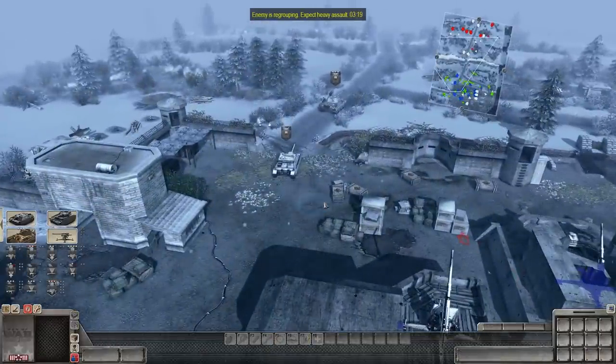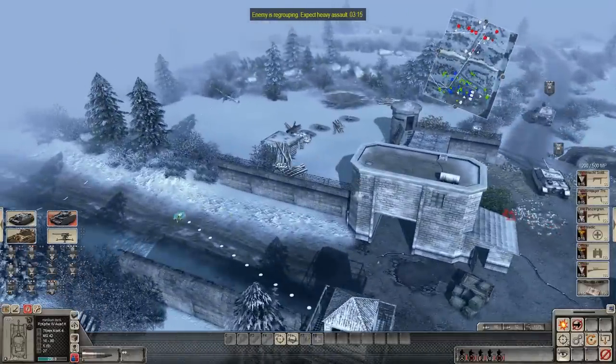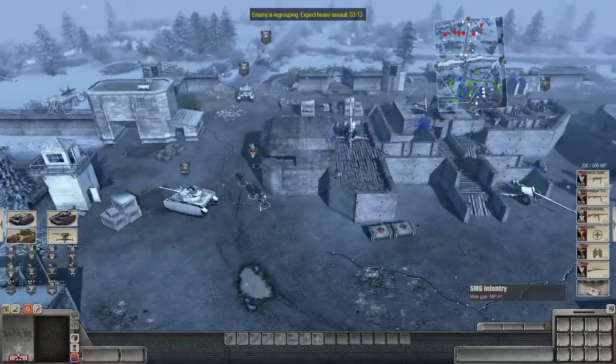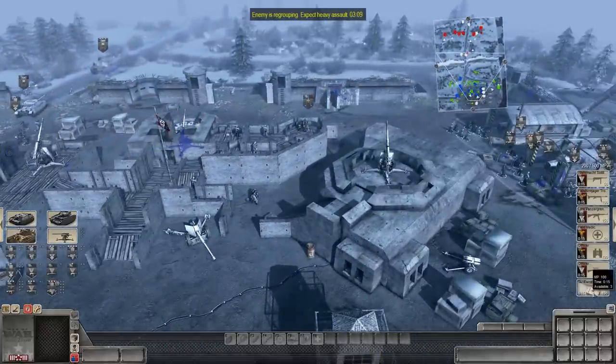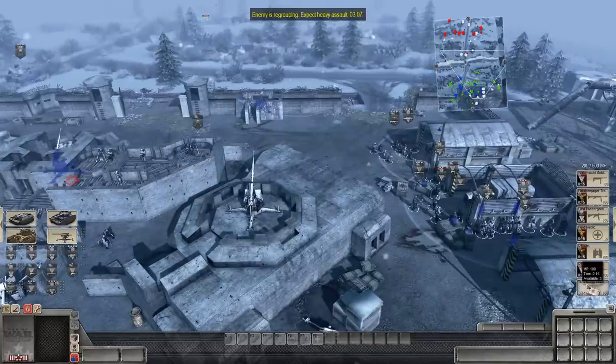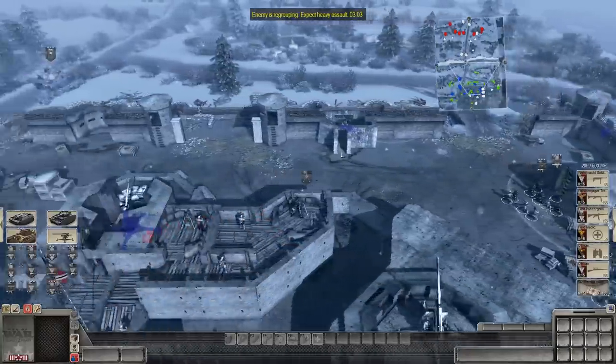Anyway, we've got about three minutes until the Soviets start their big attack, and we've got plenty of reinforcements, but not plenty of time to set them up. What is that tank over there? Tank ammo? Oh, tank ammo crate. I see — a paradropped tank ammunition crate.